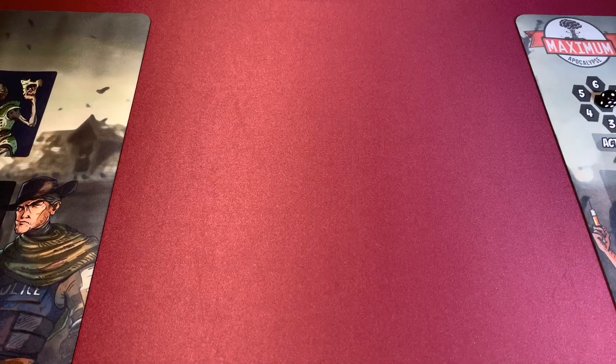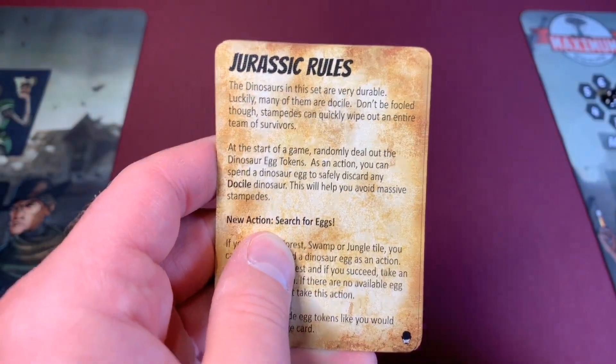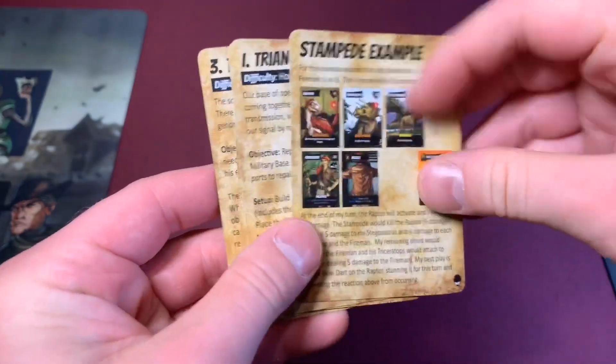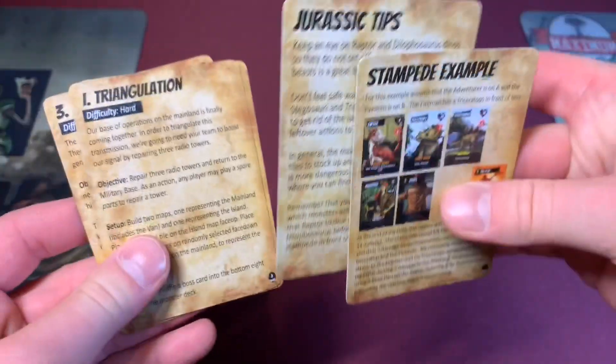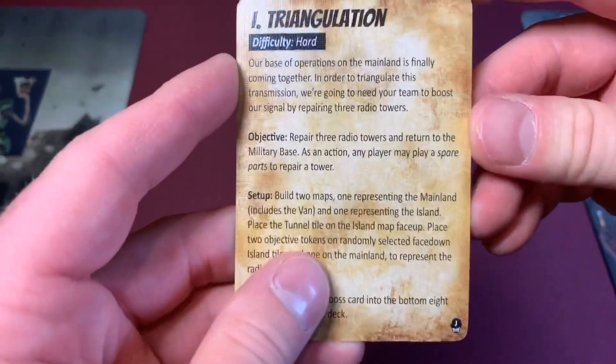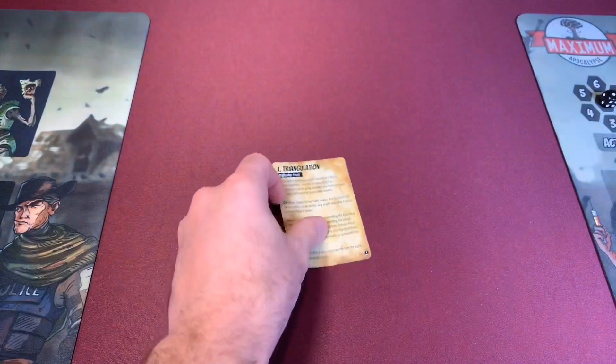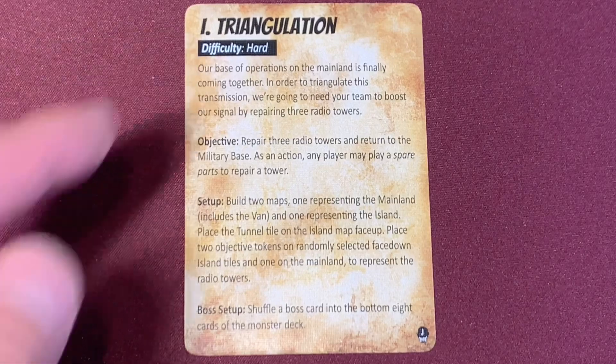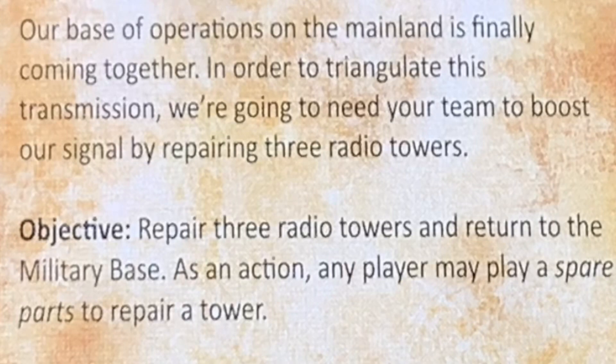The mission chosen by the community is the Jurassic one. Here are the rules for the Jurassic Park setup, and here are some tips. It also has a map setup explaining the stampede. We are going to do the mission Triangulation. The difficulty on Triangulation is hard. Our base of operations on the mainland is finally coming together — in order to triangulate this transmission, we need to repair three radio towers and return to the military base. As an action, any player may play a spare parts card to repair a tower.